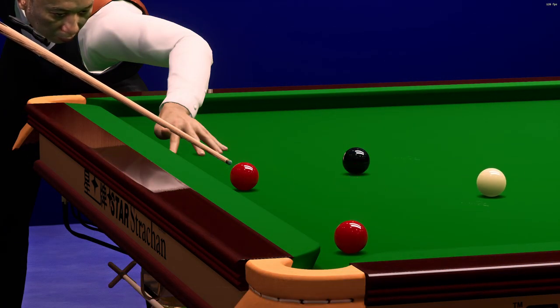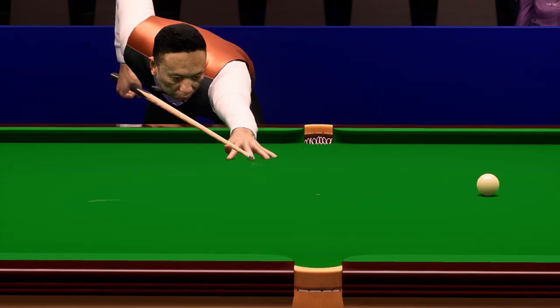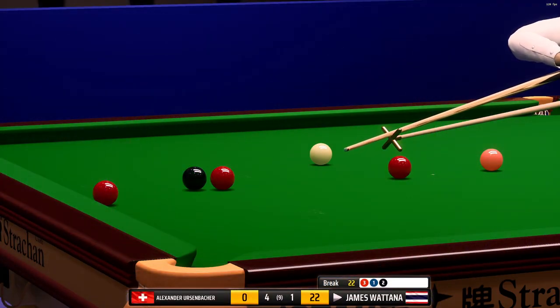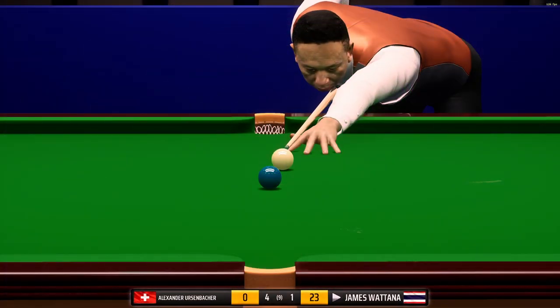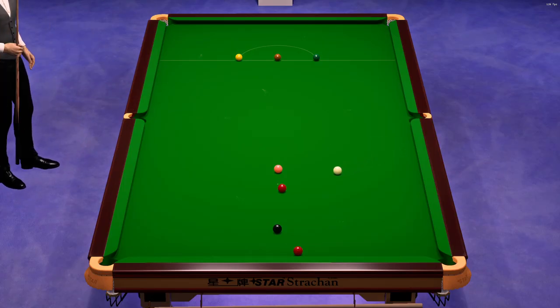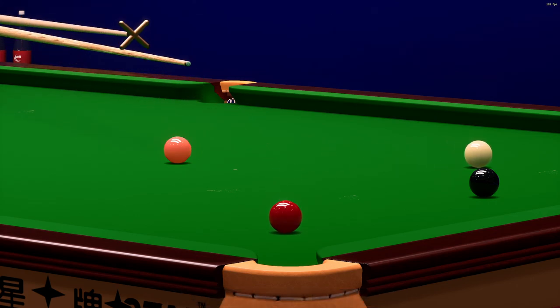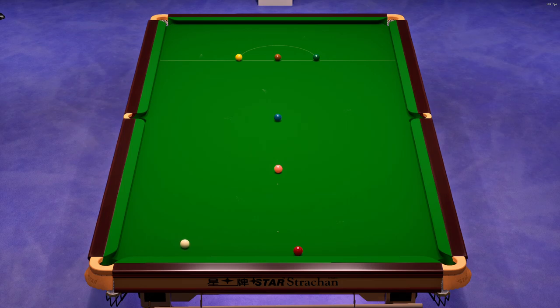16. Decent position to take on a colour here. 17. 22. 22. 23. Yeah, played it well. Twenty-eight — a delicate touch required here. Twenty-nine. He just needs the black. In it goes. And that shuts the door on his opponent in this frame. Thirty-six.